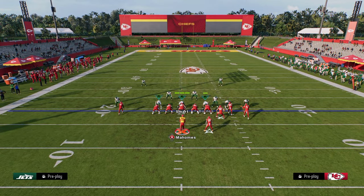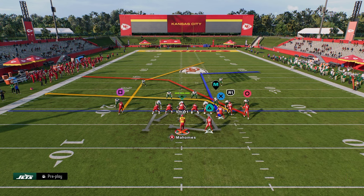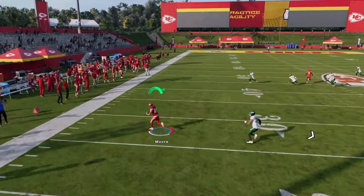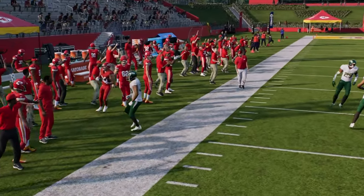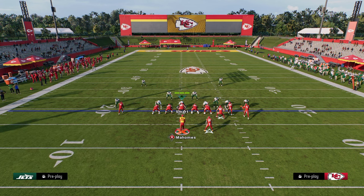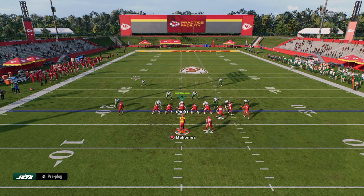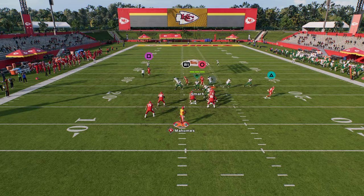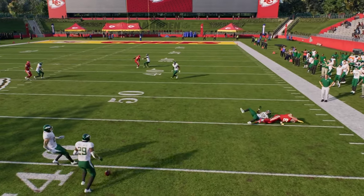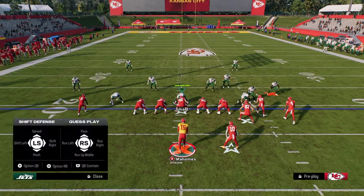We'll spy all defenders so you can actually see the routes. This R1 crosser is normally really good against man — it's a short cross. The deeper crosser is also really effective against man. I'm going up against Sauce Gardner with Rashee Rice, so it's tough to show separation, but you can see how this tight end route is really nice because against zone coverage you can basically throw it into the soft spot of the zone.